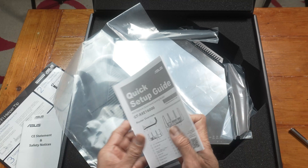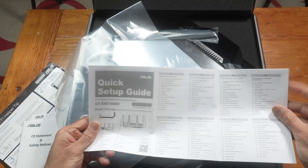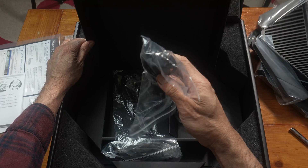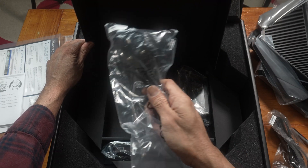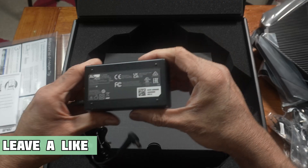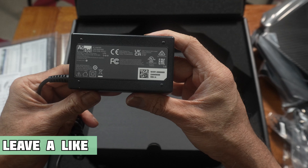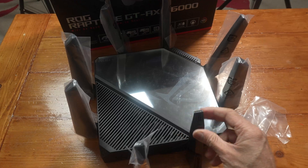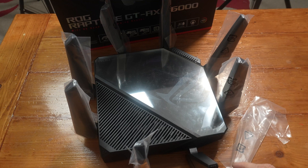In the box you get a quick setup guide, a power cord — a two-pin one and a three-pin power cord — a power brick with a barrel-type connector, and a Cat 6 Ethernet cable. This is a large router. You could either keep the antennas upright or you could pull them back.